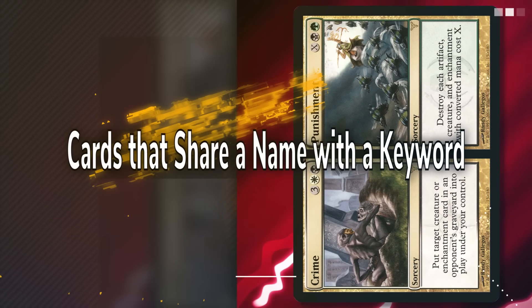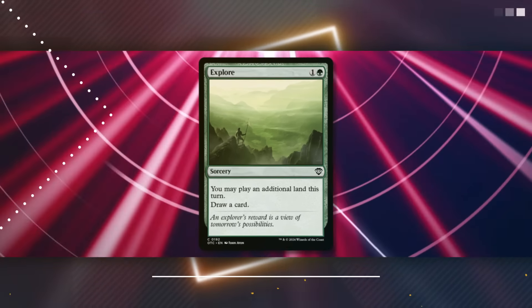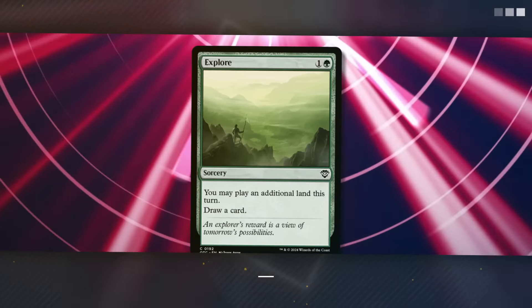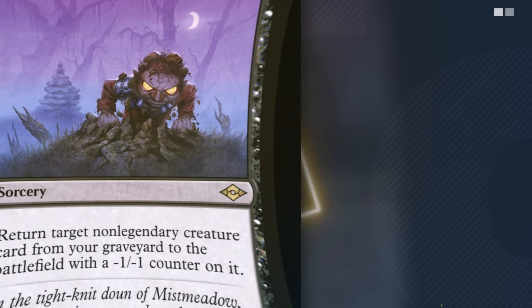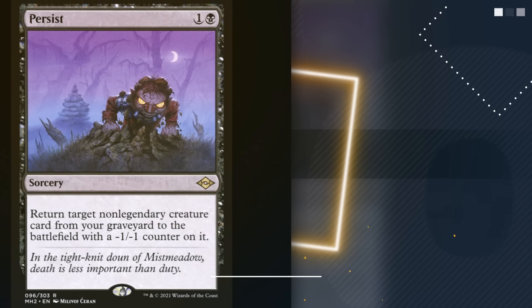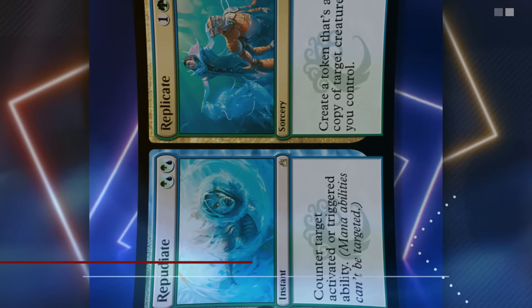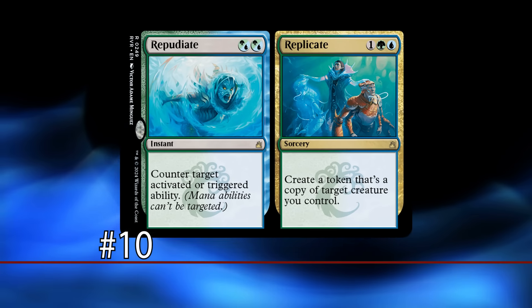One of the side effects of Magic coming up with so many keywords over the years is that sometimes a card will be printed with the exact same name as one of those keywords. This, in and of itself, isn't all that interesting of a detail. However, there are way more of these cards than you'd think at first glance, and more than enough that asking the question of which of these cards is the best becomes a compelling one. Today, we're going to be taking a look at these coincidentally named cards and see which of them has had the biggest impact on the game.